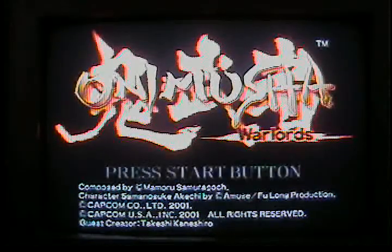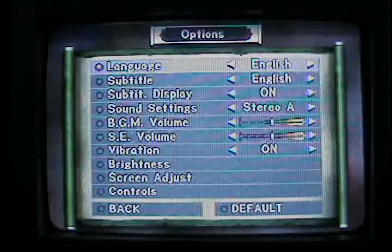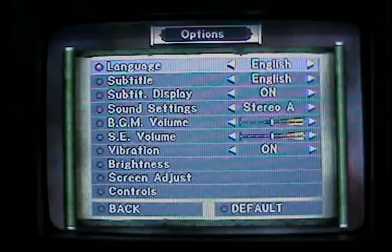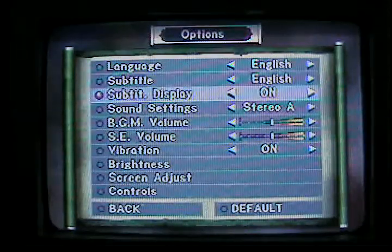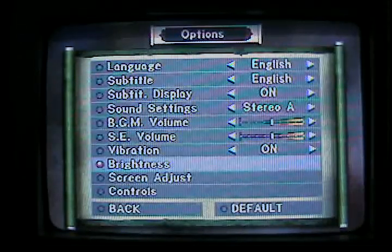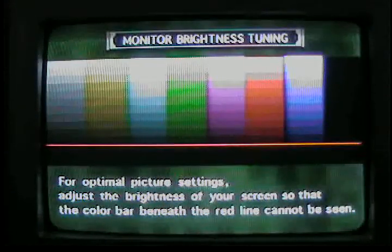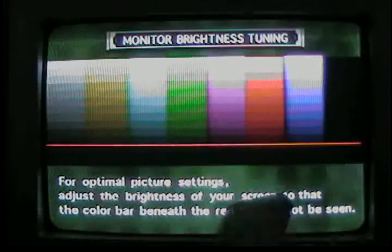Onimusha! Let's see what we have in options. English — checking — oh! I can switch it back. We'll just have subtitles all in English. Vibration on, brightness... hmm, let's fiddle with this. The red line cannot be seen.